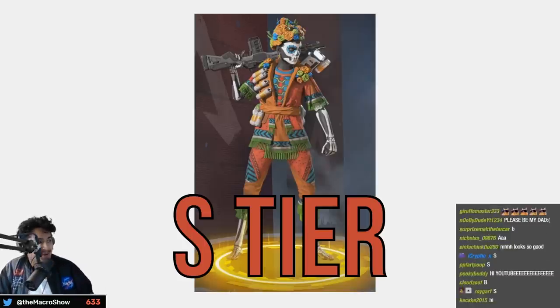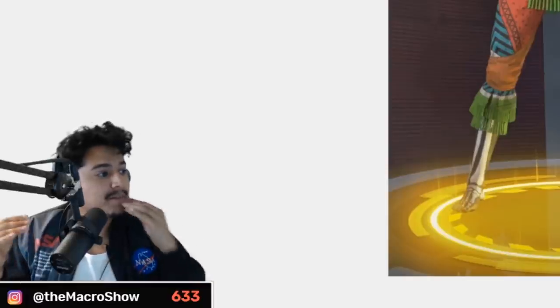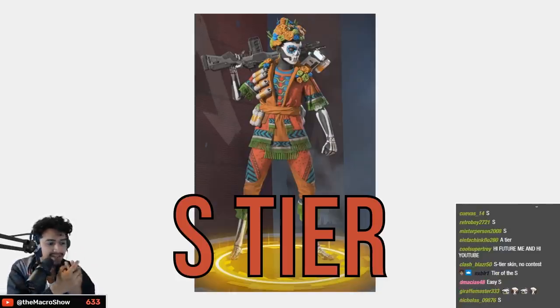A little biased here — La Katrina, Mexican S tier. It's so clean, such a dope skin. I wish they made more Muertos-style skins for other legends because having the skull painting on your outfit is S tier as hell.